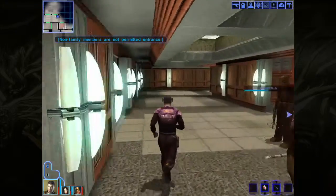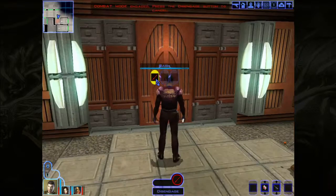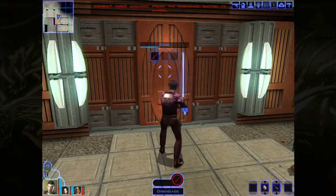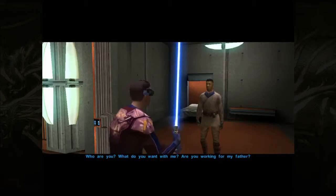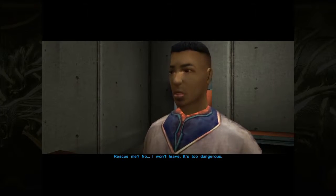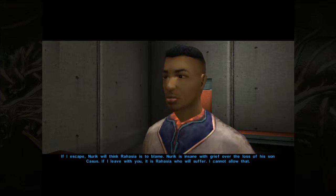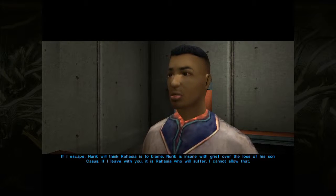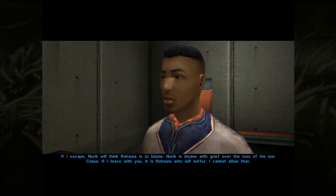So what's in here? Can't go in there because I'm not a family member. This door's bashable, maybe this is where we need to be. 'Who are you? What do you want with me? Are you working for my father?' I'm here to rescue you, Shen. 'Rescue me? No. I won't leave. It's too dangerous.' I'll protect you, Shen. Let's go. 'It's not my own safety I'm concerned about. I'm worried about the fate of Nurik's daughter, Rahasia. She's been trying to convince her father to release me ever since I was captured. If I escape, Nurik will think Rahasia is to blame. Nurik is insane with grief over the loss of his son, Cassus. If I leave with you, it is Rahasia who will suffer. I cannot allow that.'